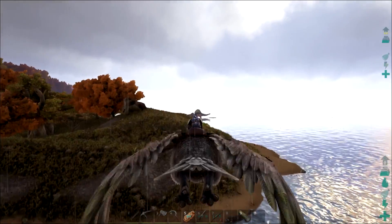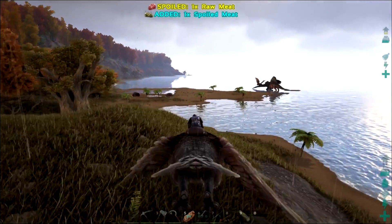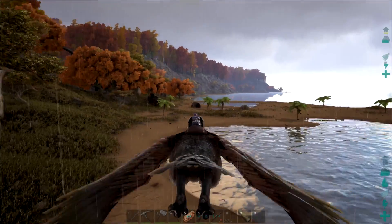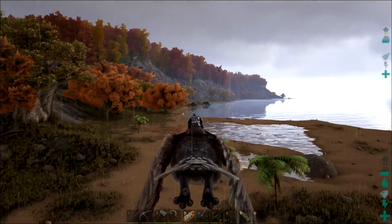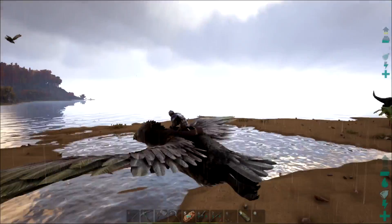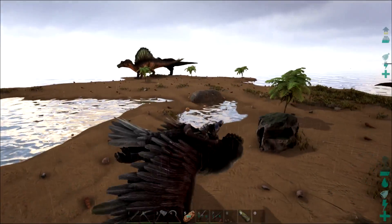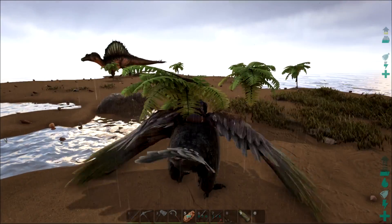There's a Spino! Oh man, I want it — I want it for my very own. We're in such terrible territory here though, there are so many bad things that live here. Technically, there's a bad thing right next to him. Okay, let's do this — let's get you some stamina.